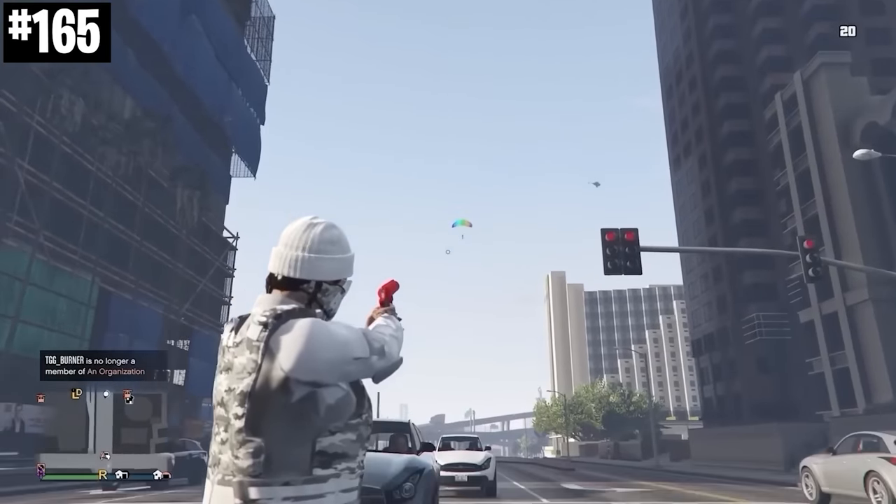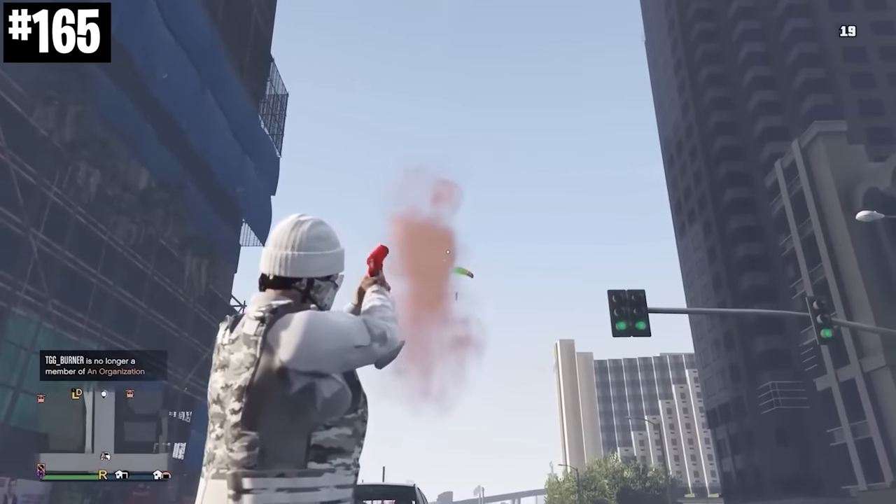Shooting a flare into another player's parachute will instantly destroy it and send them falling towards the ground.